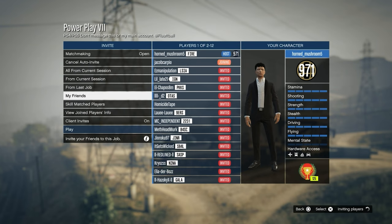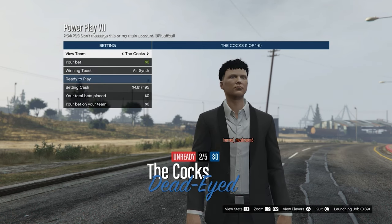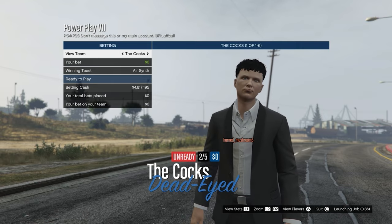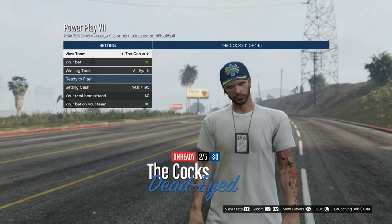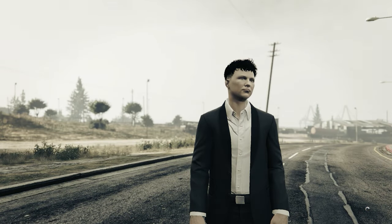Start it up and just invite anyone — literally anyone can join. Once you get someone to join, start it up. If you don't have anyone to join you, join the Discord linked in the description. Now if you want to get the orange joggers, this is the theme to go with — you can also find the pink or purple joggers on the other side.